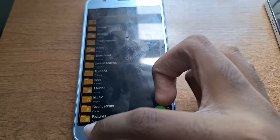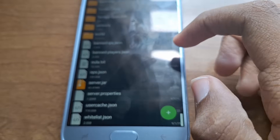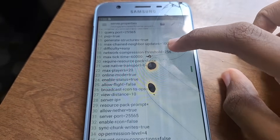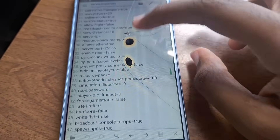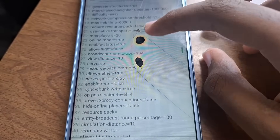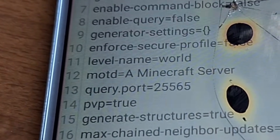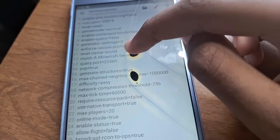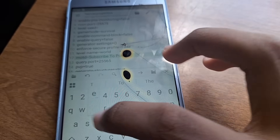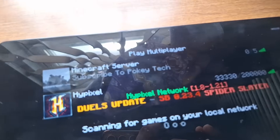I went into the directory the server was in and found a file called server.properties. It contains all the server settings, such as the game mode, PvP being on or off, the maximum players, etc. There was an entry for MOTD, which stands for message of the day, and it's the text you see when you add a server to your server list. I changed the message, and when I refreshed the server list, it appeared under my server.